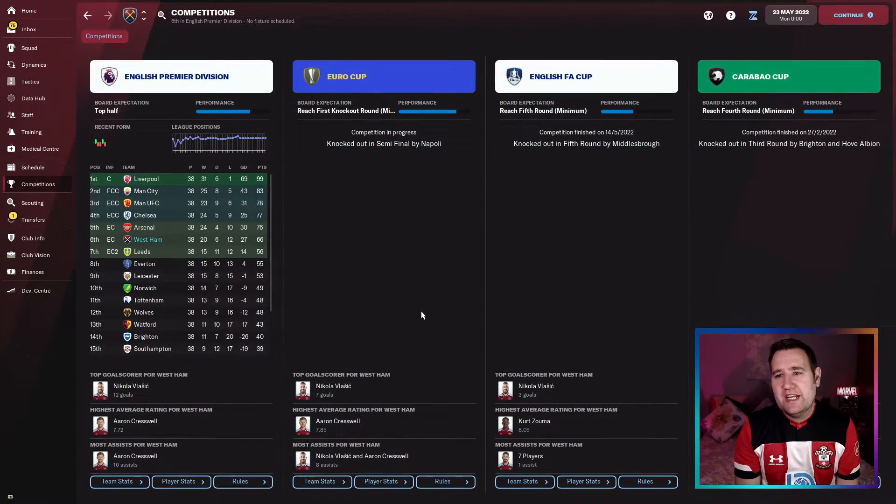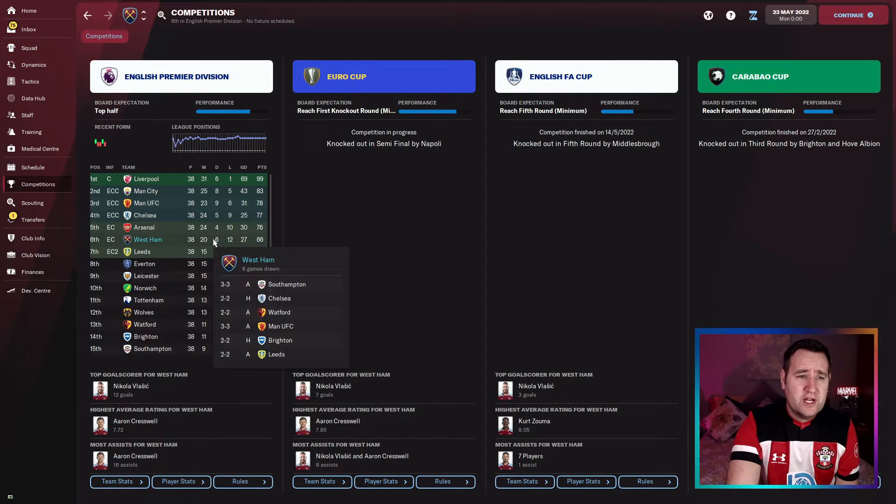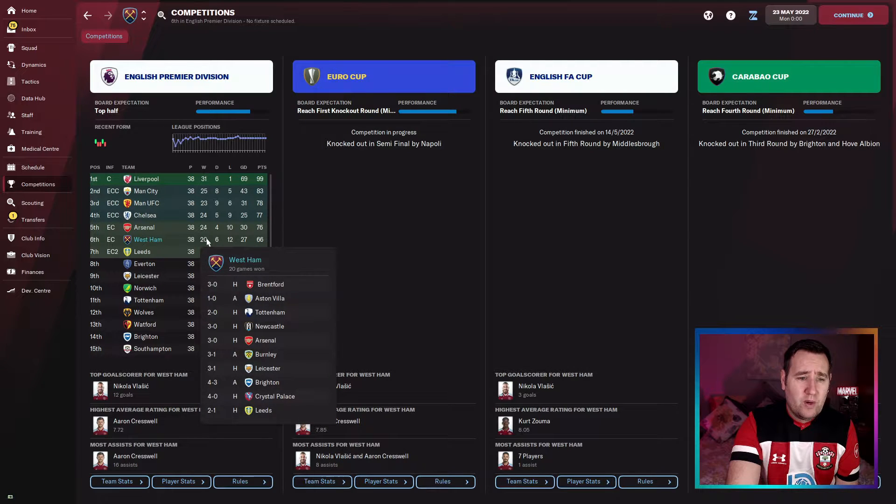West Ham's competition screen: knocked out in the third round of the Carabao Cup against Brighton, knocked out in the fifth round of the FA Cup against Middlesbrough. They did get to the semi-final of the Europa League and lost to Napoli — so close to the final. They finished sixth in the league on 66 points — four places above their season preview — with a 27 goal difference.